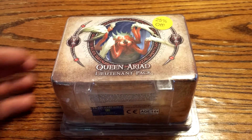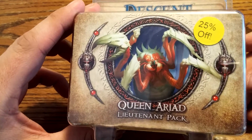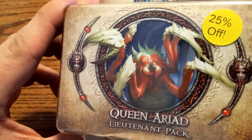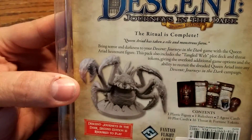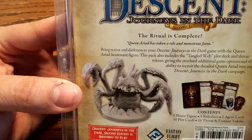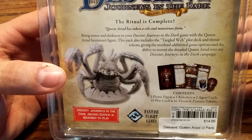Hey everybody, today we're going to be unboxing Descent: Journeys in the Dark — Queen Ariad, Lieutenant Pack. Now, Queen Ariad is a huge spider, it looks like. The ritual is complete. Queen Ariad has taken a vile and monstrous form. So I'm guessing she turned into that weird spider thing.